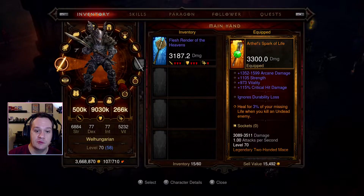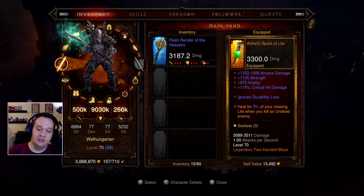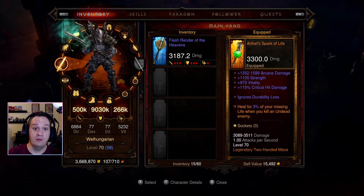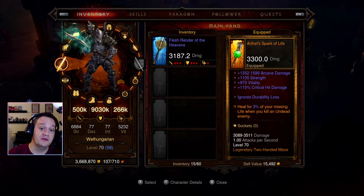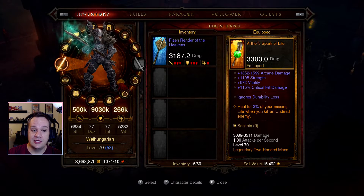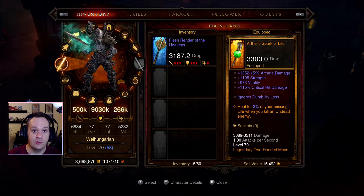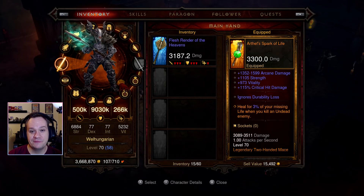So that was quick and dirty — pretty simple. That was the GR10. We are going to gear up and try to hit a GR20 next. I think we could probably do all the way to GR30 or 40 with this current setup, but I'm not sure. I also made a video about getting from 1 to 70 quickly — I did it the weekend the season opened, and it took about five and a half to six hours. Be good to each other, and I will see you guys in the next one.